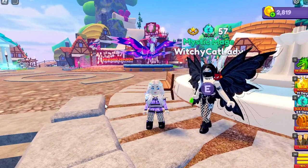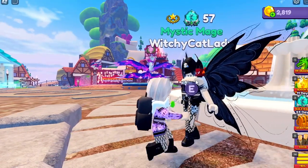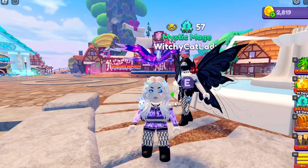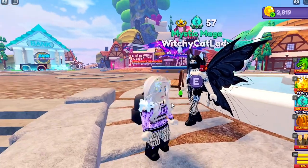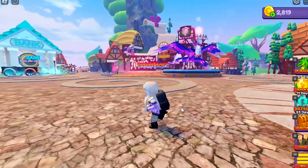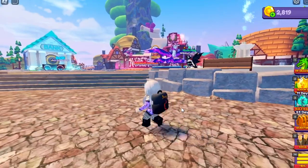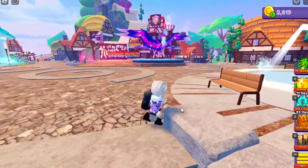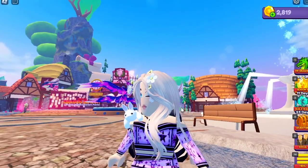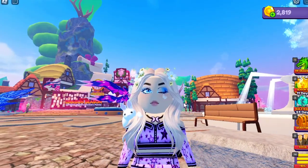If you see a similar name in game and you're not sure if it's my alt or not, just go to my main's Roblox profile and check the friend list. I friend all of my accounts that I actually use. There are many similar names on Roblox - WitchyCatThis, WitchyLadyThat, CatLadyThis - and most of them are not me. So the ones that are me, I have friended on my profile.